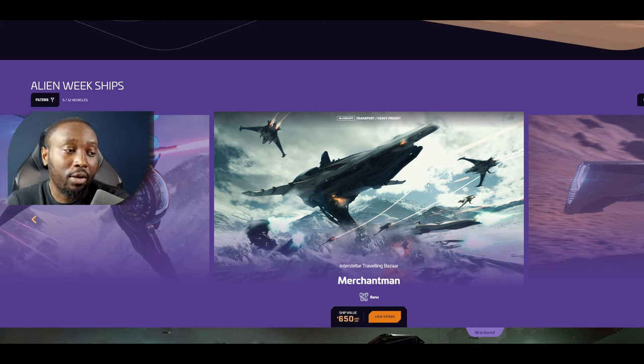The big one a lot of people are looking forward to is the Banu Merchantman, and it's not always available year-round. This is a good opportunity to check it out - if you're interested, this is your chance to pick one up since it's not available to pledge all year. We're not sure when we'll see it in-game, but when we do, it's going to be awesome - it's going to be a massive ship.